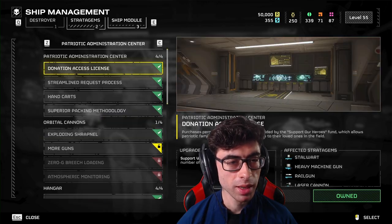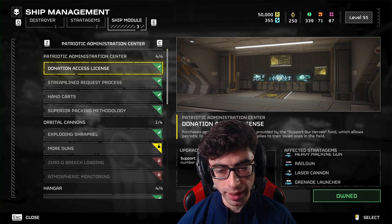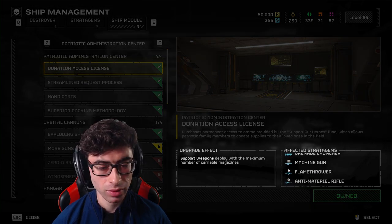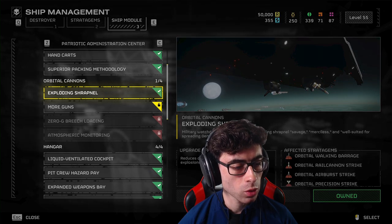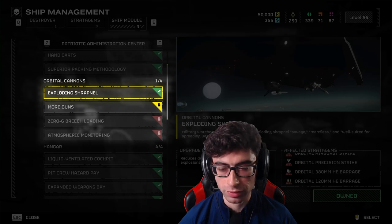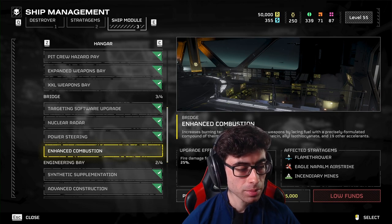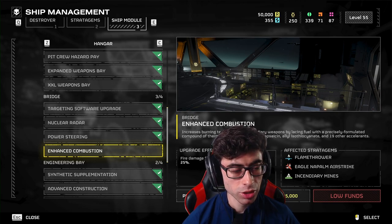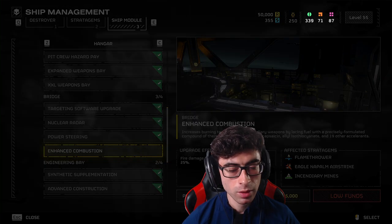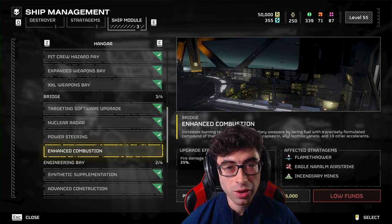Lastly in the ship management menu, we have the ship module, which provides upgrades for each of our stratagems. If you look at the description in the bottom right, you can see the affected stratagems and their upgrade effect. Each category on the left corresponds to the type of stratagem it affects — so for orbital cannons, this affects our orbital lasers, precision strikes, 380s, and so on. Purchasing these items uses another currency split into three subcategories: common, rare, and super samples. The rarer they are, the harder they are to get, and the amount and type of samples found in a mission is dictated by the difficulty you're playing on.